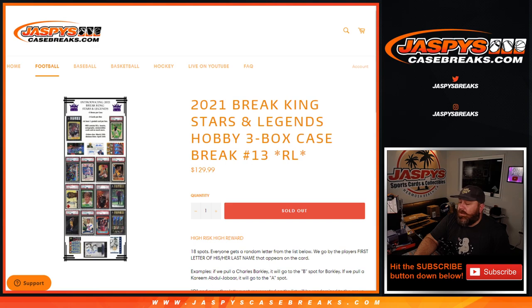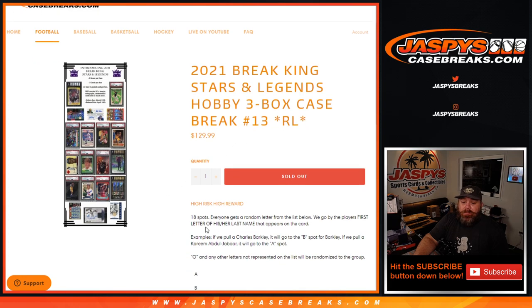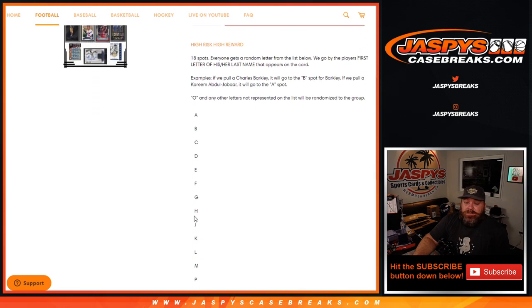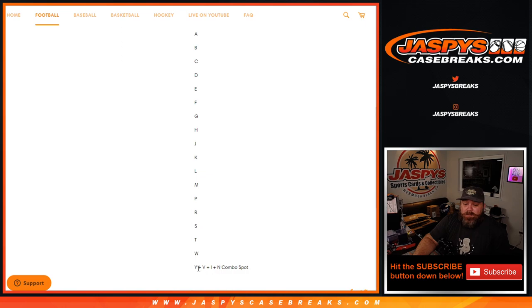Hi everyone, Sean with JaspersCaseBreaks.com here doing 2021 Break King Stars and Legends Hobby Three Box Case Break Random Letter Number 13 — high risk, high reward, 18 spots. When we get to random letter, we'll go by the player's first letter of his or her last name that appears on the card. So if we pull Charles Barkley, we go to the B spot; pull a Kareem Abdul-Jabbar, it goes to the A spot for the last name. Any other letters not represented on the list will be randomized at the end to the group.